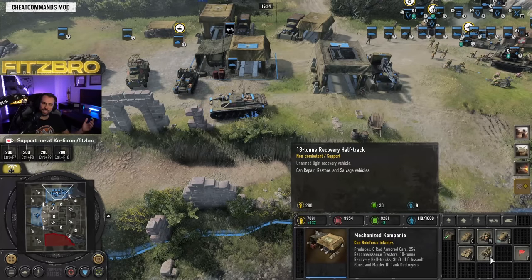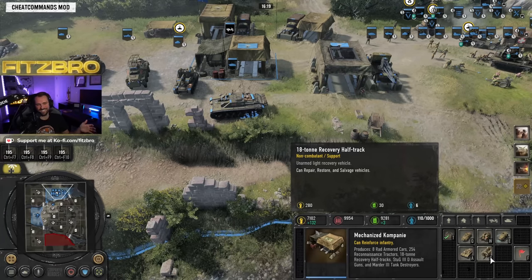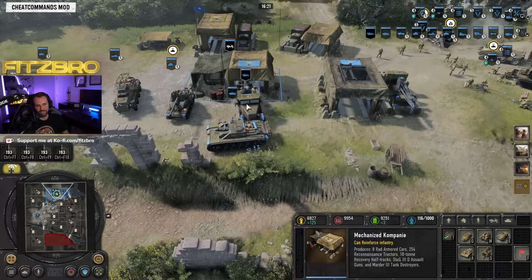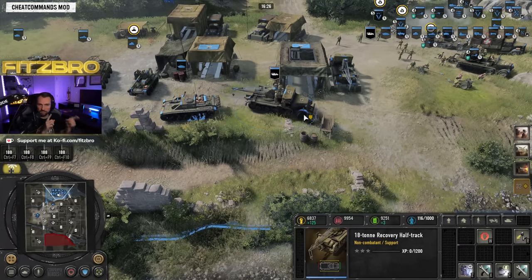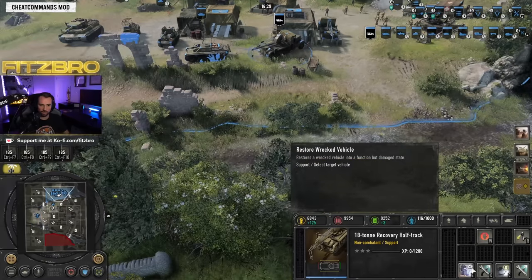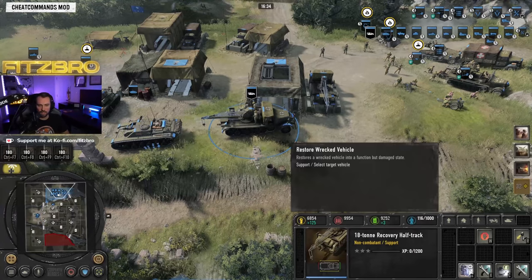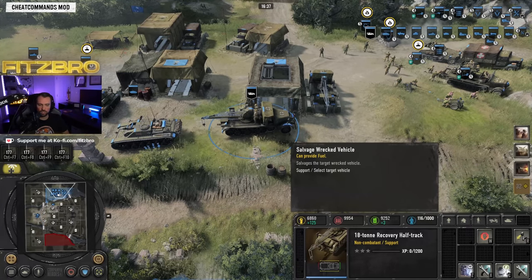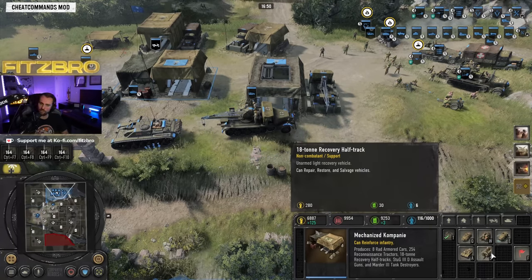You can also get the half track recovery vehicle. It's not used a ton but it's fun to mess around with. If there's a burnt-out vehicle you can recover it — it costs resources but will restore that vehicle back to life. You can even take an opponent's vehicle if you want. With this faction you can also salvage a wrecked vehicle to recoup some resources. You can also use it to repair other vehicles, though that's probably the least common use.